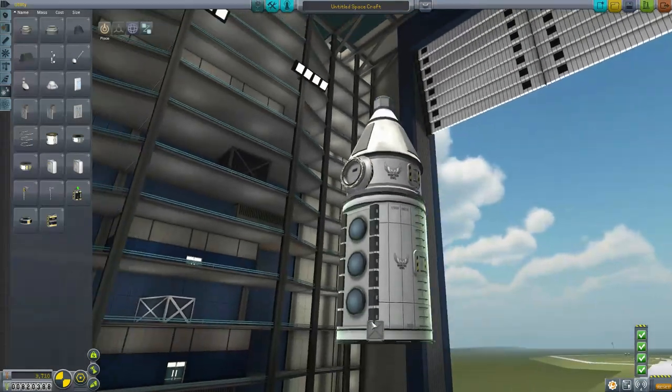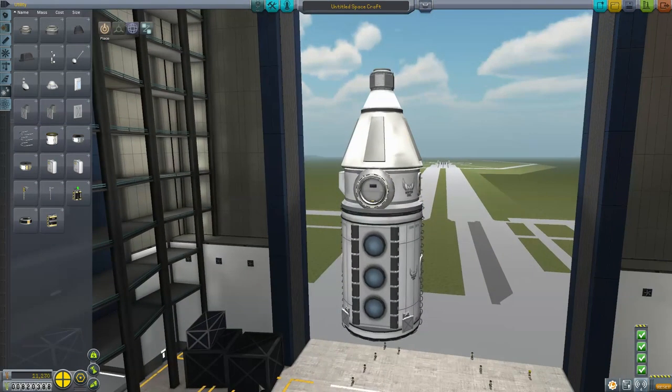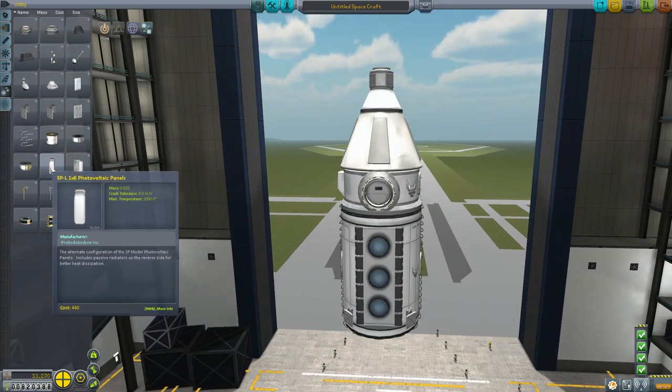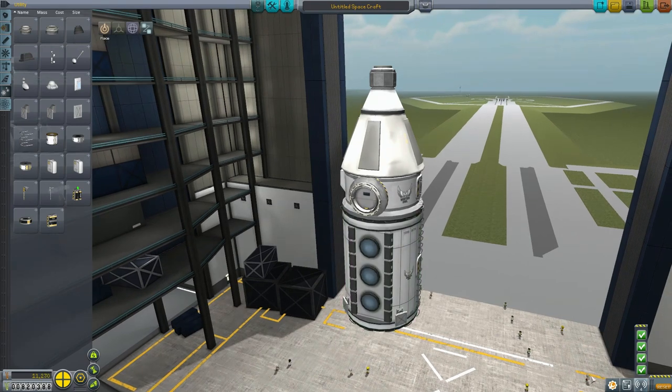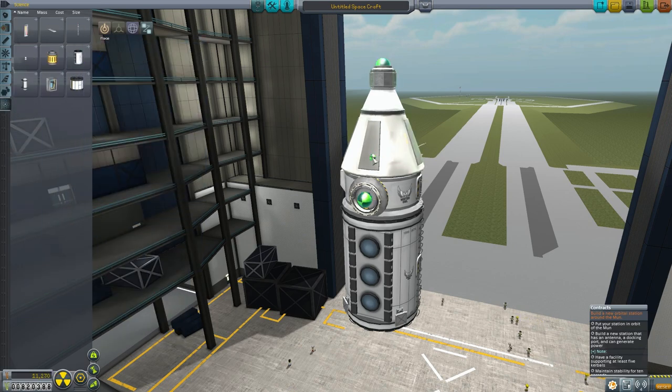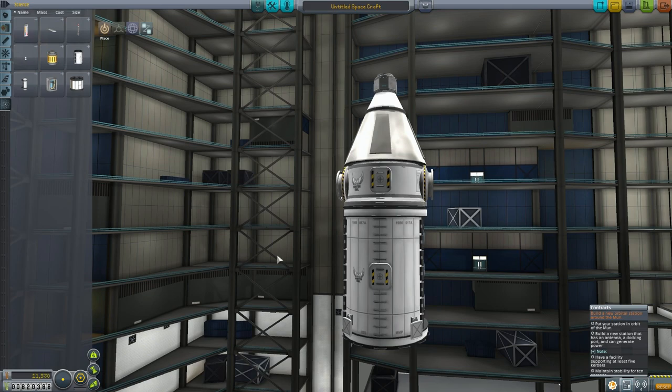To make this a valid space station, we also need power generation capability, so I'll put on some solar panels. The difference between the solar panels is that these ones without covers, once unfolded, you can't fold them back in. Whereas the covered ones can be folded back. Now we've got docking ports and power — it can support five Kerbals. Well, this will support four. It needs an antenna — the antenna could go in the other spacecraft, but let's put an antenna on it anyway, because an antenna is super lightweight and doesn't really affect our payload much.